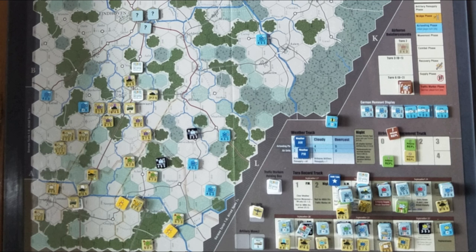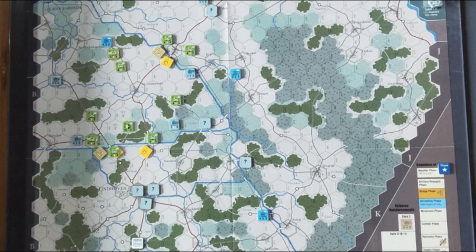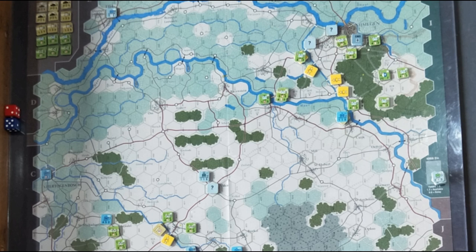I did have the most luck down in Eindhoven, where I believe you start with three unknown markers. All three of those markers were zero strength garrison units. Where there was mixed luck elsewhere with bridges being blown and scattered results, we had great luck with 30 Corps driving north along the road. They rolled really well in combat and exploitation, and as they reached Eindhoven, they moved straight through the town without any opposition.